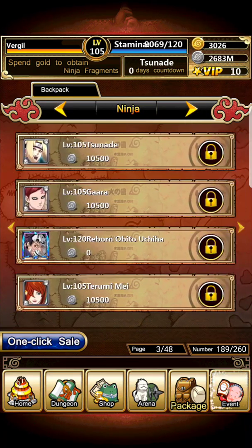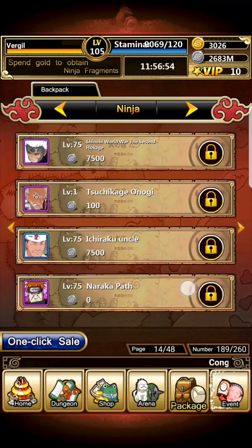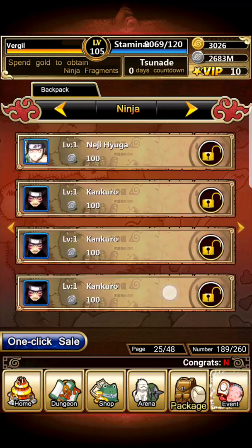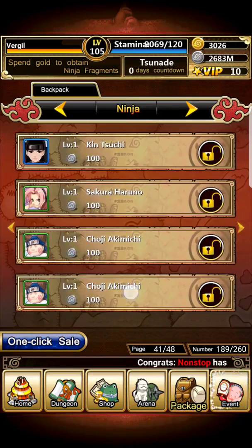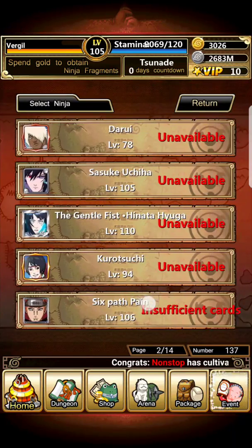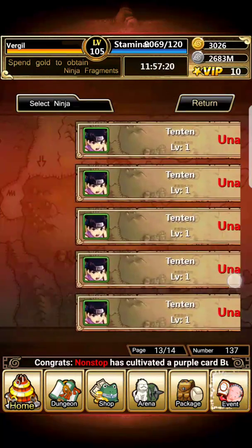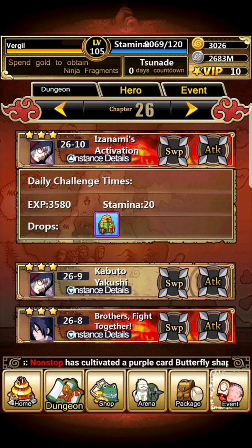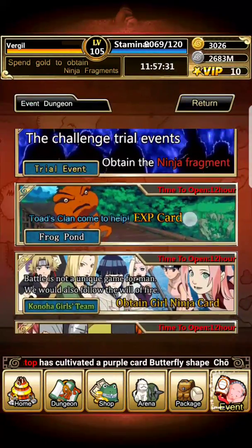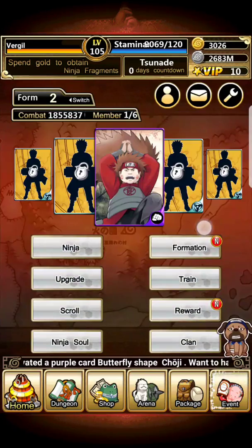I'm fairly sure you only get the blue/purple card. It does look like I only get the purple card — the blue card. To train up those cards: 6 Tayuyas will give you 1 purple card Tayuya. Seems like the same thing for these guys — 6 Jirobo will give you the purple card. Sorry if I mispronounced that. Choji does that guy, Kidomaru should be Rock Lee I believe.